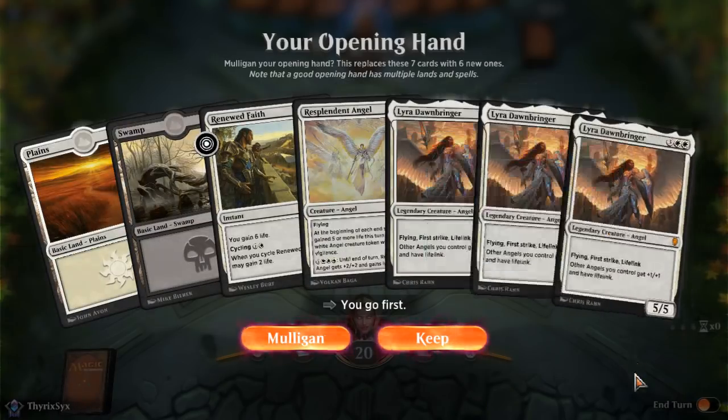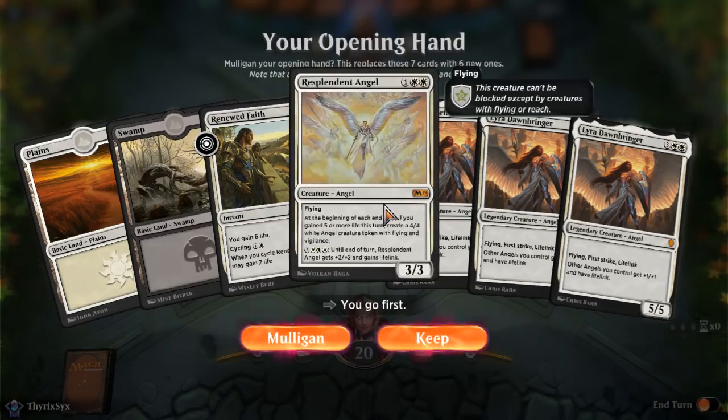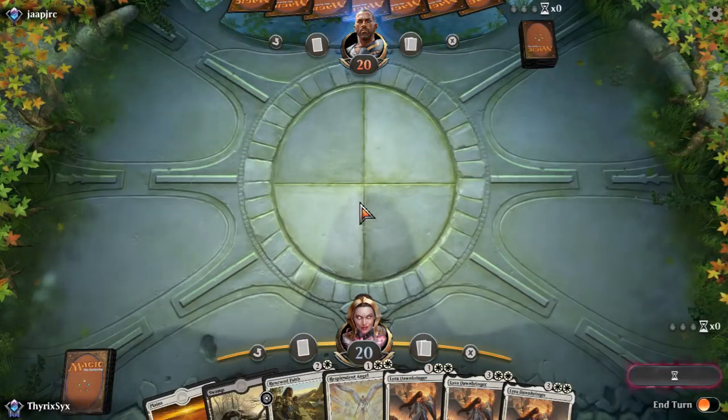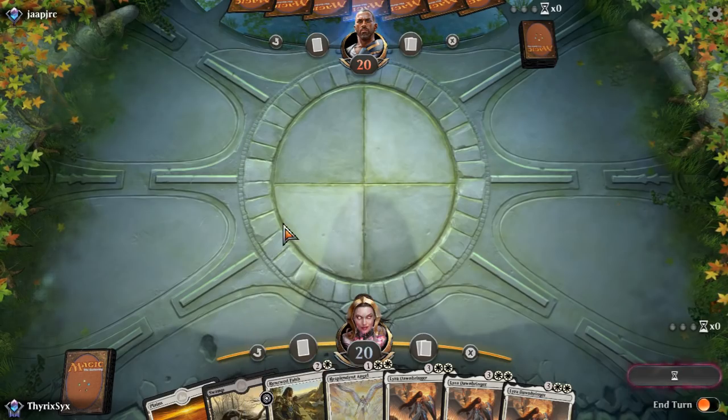We're going first, which is nice. I'm probably going to end up needing to cycle Renewed Faith to draw a card, but I think this hand is fine. If we get a third land — which will almost certainly be a Plains — we can drop Resplendent Angel. Yeah, we'll keep it. There's enough low-mana cards in the deck with a ton of two-drops, so even if I have to cycle Renewed Faith on turn two I think that's fine.